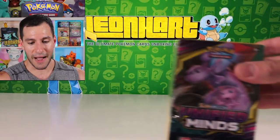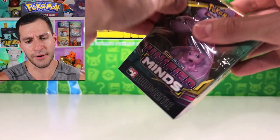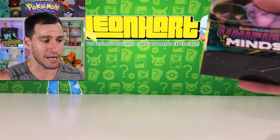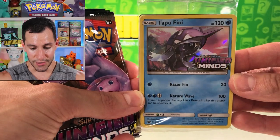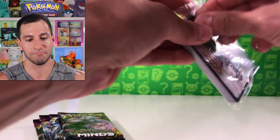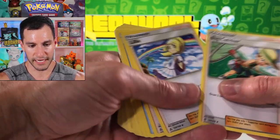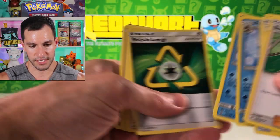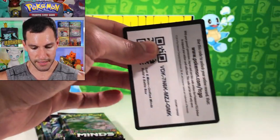I'll have to go looking for those Among Us promo cards later. Let's get into the third pre-release box. You'll probably be able to get these pre-release boxes at another pre-release this upcoming weekend, or just at a store. Tapu Fini, Unified Minds — alright! So the promo card is Terrakion and you get Lillie, Looker — which is a creepy looking card — a Dino, a Necrozma, and the code card. Let's get into these next four booster packs.